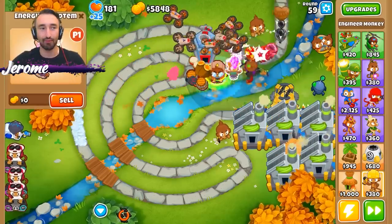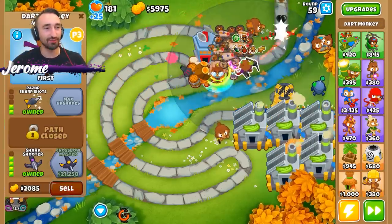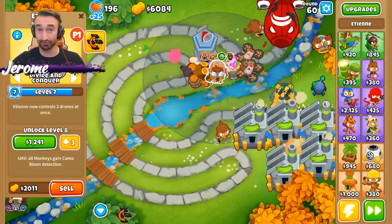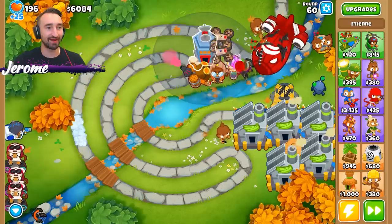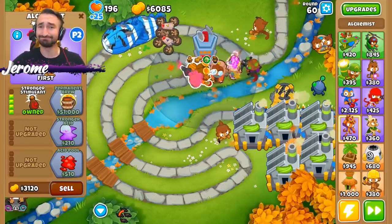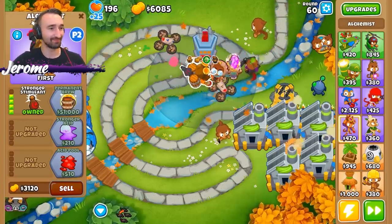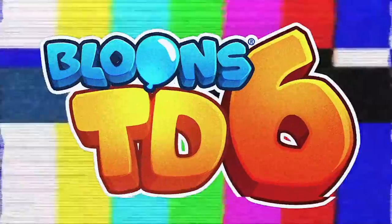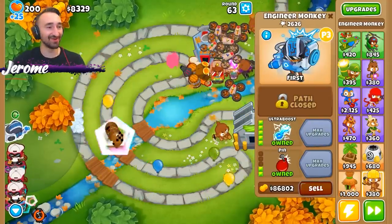On top of permanent brew not working, for some reason the energizing totem isn't popping up as an actual effect, which is a little bit strange. I'm gonna assume it's working - it might just be a graphical glitch. Dropsy's gonna have overclock in like three rounds - she's making crazy cash. Dropsy got the ultra boost, now I can boost him.